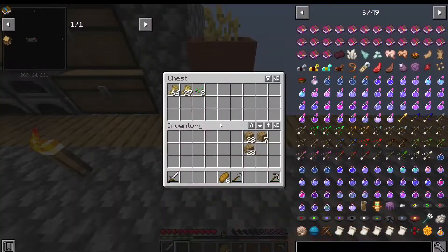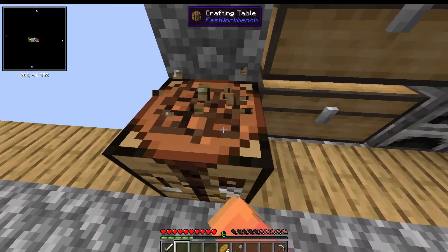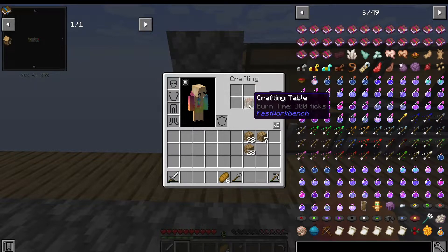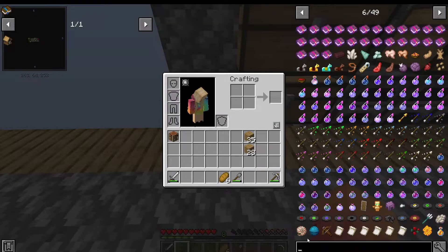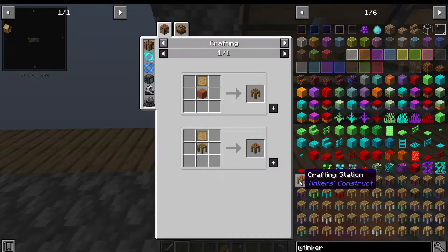I went ahead and pushed back our wheat farm and crafting table. I think what I want to do is make this a Tinker's Construct table. Wait — is Tinker's Construct not in this mod pack? I thought it was. Let me check. Maybe I just don't know how to do it. For some reason I thought you could just put the crafting table in your inventory and it would make a table. Okay, we can go ahead and do that anyway.